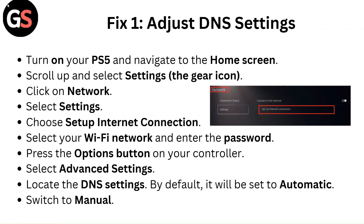Fix one: Adjust DNS settings. Turn on your PS5 and navigate to the home screen. Scroll up and select Settings — the gear icon. Click on Network, select Settings, and choose Setup Internet Connection.